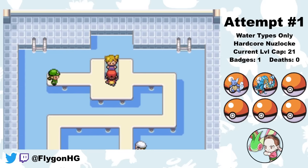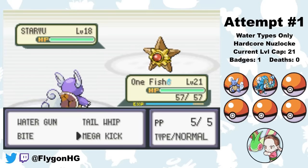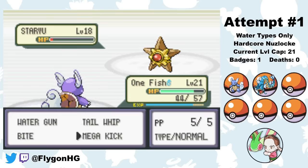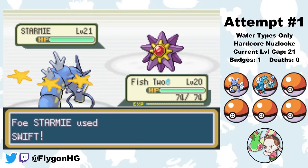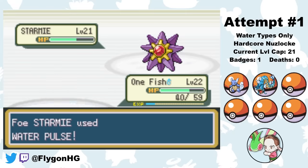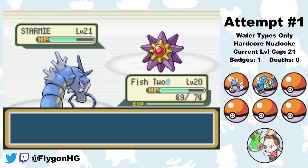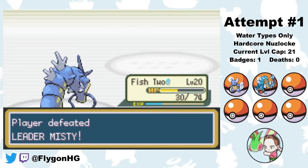Next up is Misty. She could be difficult, but Onefish and Fish Two both know Bite for her Starmie. She leads Staryu, Staryu hits a Water Pulse confusing Onefish, but a Pecha Berry cures the confusion. After a couple of Bites I anticipate a heal and hit a Tail Whip. Onefish manages to knock out Staryu with a Mega Kick. Starmie comes out next so I switch to Fish Two. After some back-and-forth switching, Fish Two finishes off Starmie with a Bite. Not the cleanest win, but I'll take it.